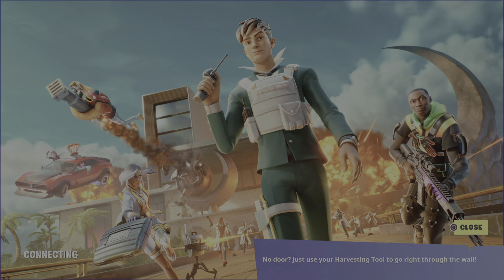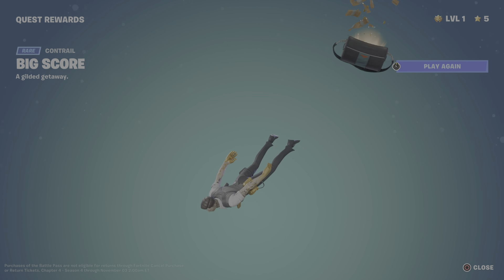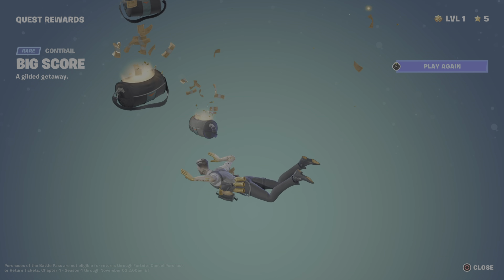Moving on to our second reward, we have the Big Score Contrail — a Gilded Getaway. You can see little duffel bags just full of gold and money. That is amazing, that is really really cool.